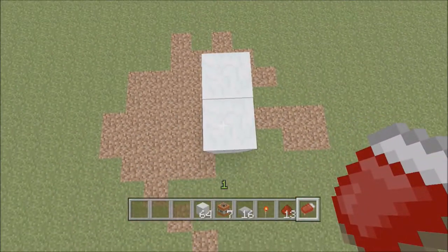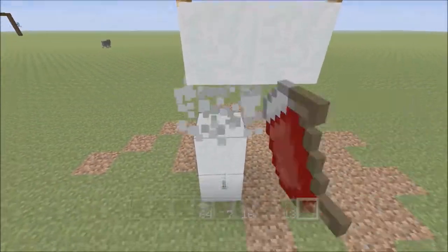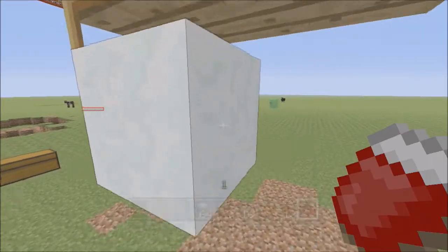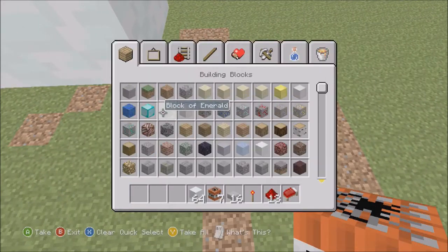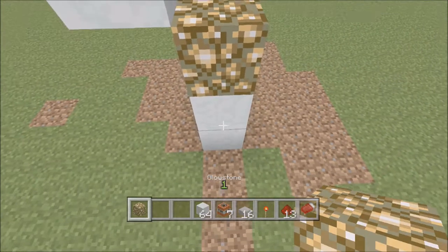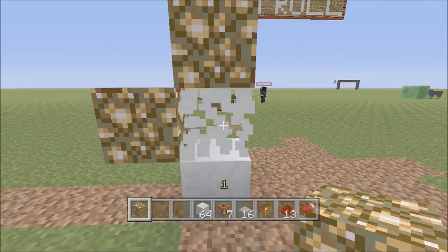Okay, so we are going to build four blocks up like so, place one block over this way, and you have to make sure your bed is facing this direction. Place your bed facing that way, then break the blocks you just placed underneath there, and break this block under one side of the bed.